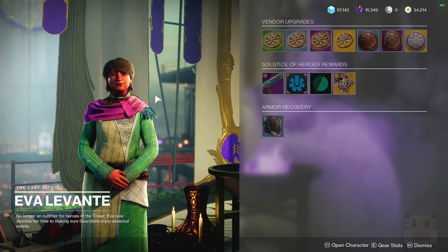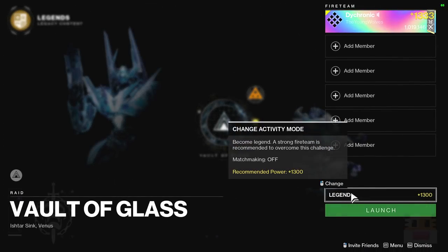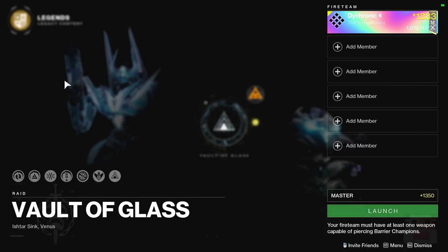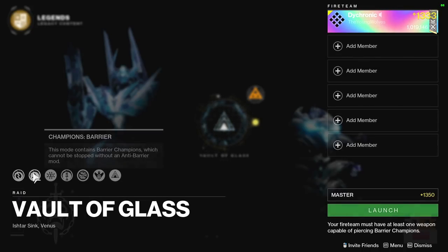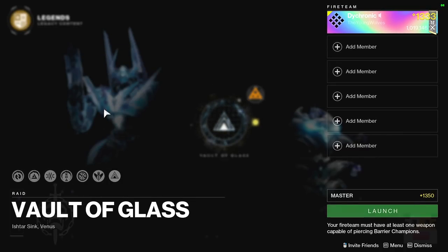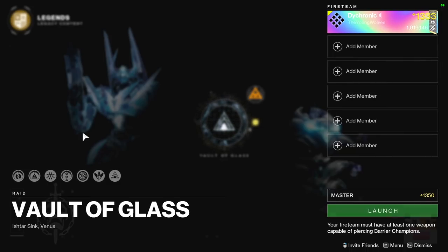I imagine the Solstice of Heroes goes for three or four weeks. Beyond that, there's another major thing going on right now: if you go over to the Vault of Glass, there's now a difficulty option. You can select Master Difficulty at 1350 — I'm pretty much 15 power levels down, which is exactly how I expected it to be. There are going to be more champions, maybe slightly different mechanics, but most likely the same. It seems more modifier-based rather than mechanic changes like back in Destiny 1. You get better rewards, higher stat armor, maybe glowing time-lost weapons.